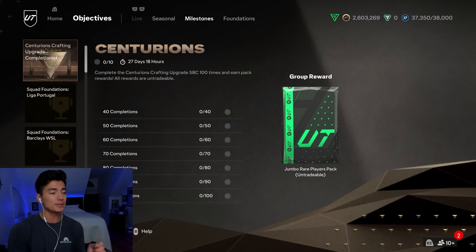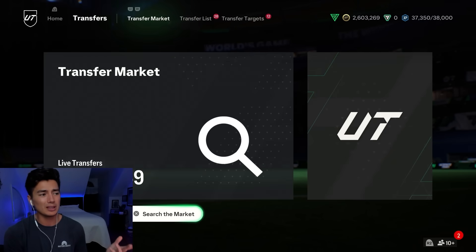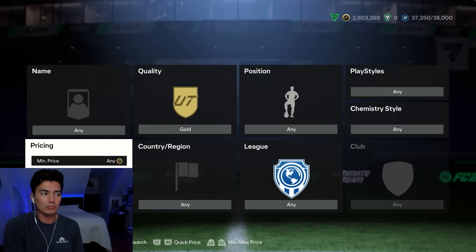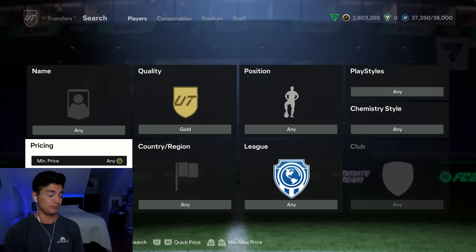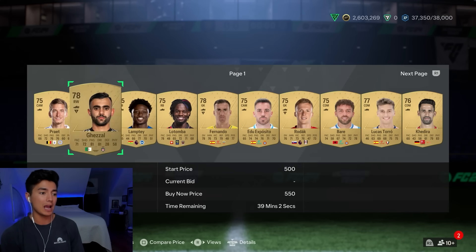A lot of people are doing it, and we have seen gold commons go up a decent amount. Whenever we get a good upgrade, gold commons do really well. I think Sunday they were like 300, maybe 350, and at the moment — let's see — 450 instant, 500 instant as well. So around 550. I wouldn't be surprised if they continue to rise.